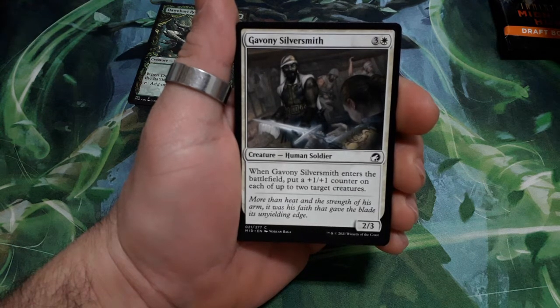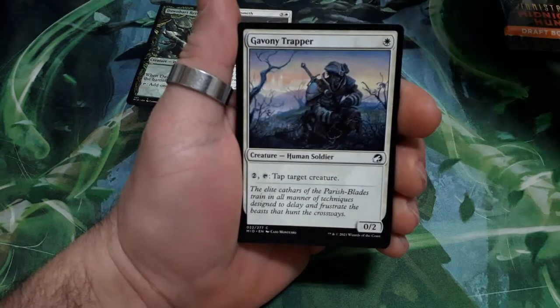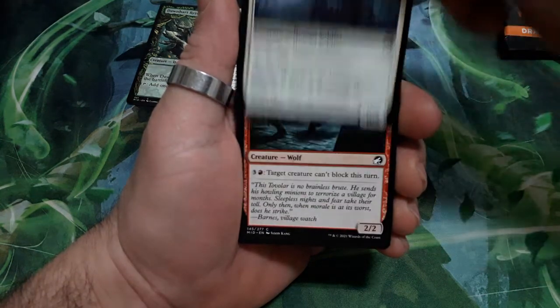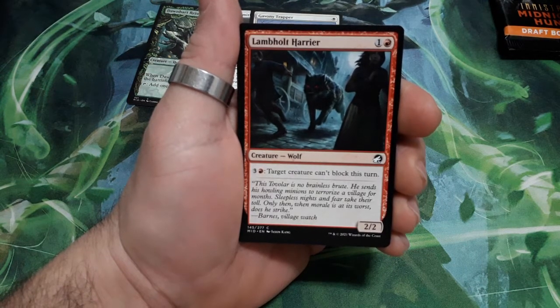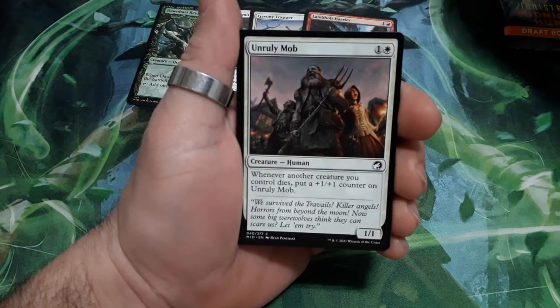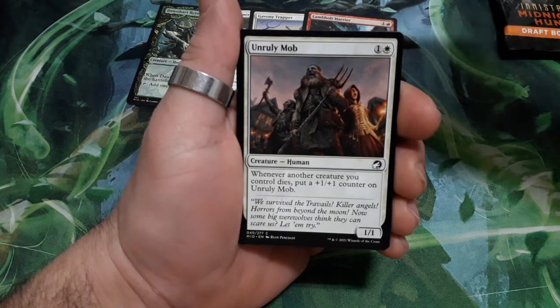Gavony Trapper, one drop for two: tap target creature, and it is a 0/2. Lambhold Harrier, two drops for four: target creatures can't block this turn, and it is a 2/2. Urulei Mob, two drops: whenever another creature you control dies, put a plus one plus one counter on Urulei Mob, and it is a 1/1.